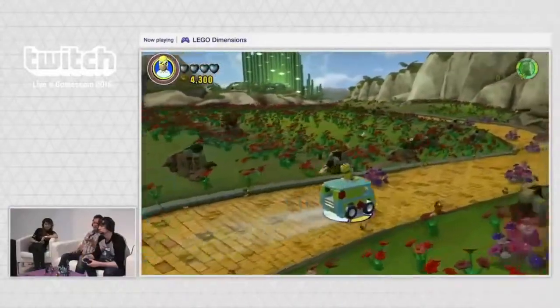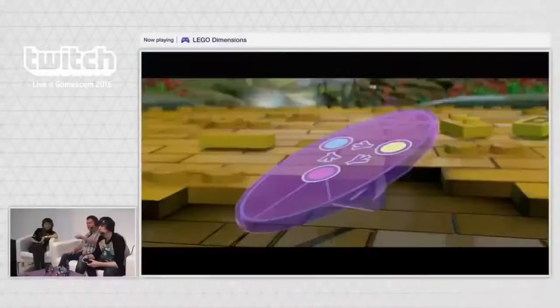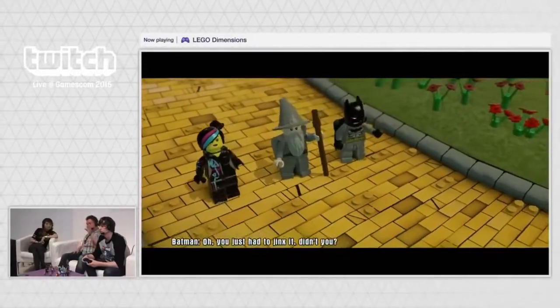Let's move on with just Homer now. In the cutscene we're going to see the introduction of the first of these keystones. The keystones are the elements that unlock the powers of the toy pad.